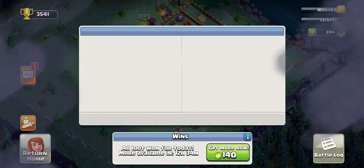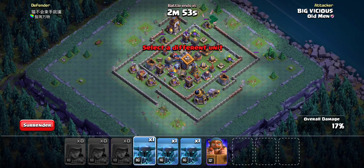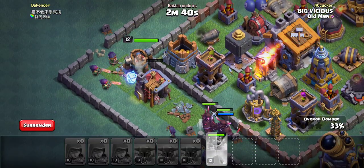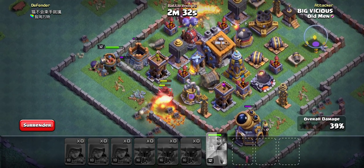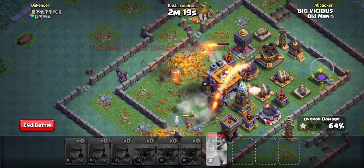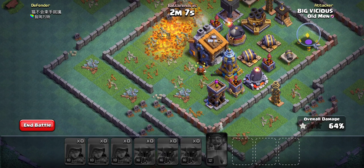At 3,541 trophies, let's keep pushing. Surround with archers, drop the PEKKAs and the Battle Machine — nice. We raged up the Battle Machine, cracking through the center, causing some pressure. The Giant Cannon goes down and we're pretty much wrecking the Builder Hall now. But those archers don't quite get it — we're not going to get the Builder Hall on this one. That's okay, you win some you lose some.